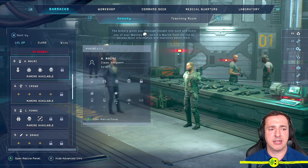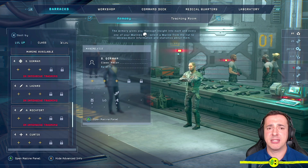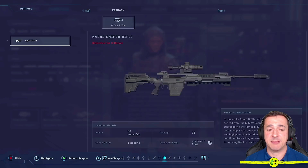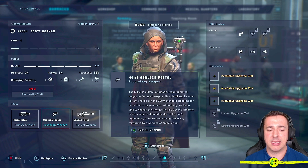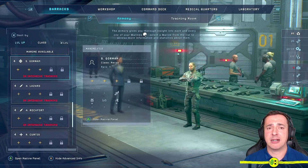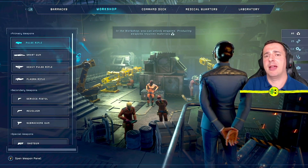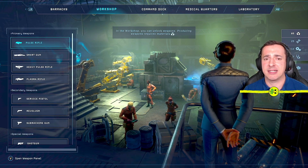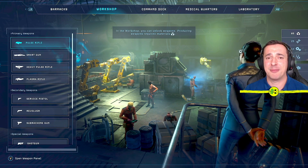Gorman, who I didn't develop much, is the recon class. You can see the sniper rifle must be assigned as a special weapon — you can't put it as the primary weapon, and that's the only class that can use it. So that's how classes work. I hope that was useful — if it was, I'd love a thumbs up. Check out the rest of my tutorials on Aliens Dark Descent for more help.